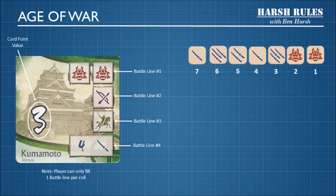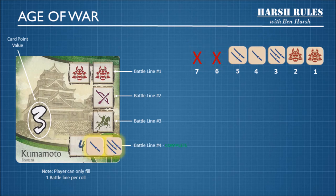So we have a choice here. We could complete battle line number 1 with the 2 daimyo symbols, but we do have a lot of katana symbols that we've rolled, so it might be prudent to complete battle line number 4. The strategy behind winning these dice games is to ensure that you're being as economical as possible with your dice rolls. So here we're going to use 2 dice to fill battle line number 4, since it has 1 katana on dice 7 and 3 katana on dice 6. We place those dice on the card, leaving only 5 more dice to complete the other battle lines.